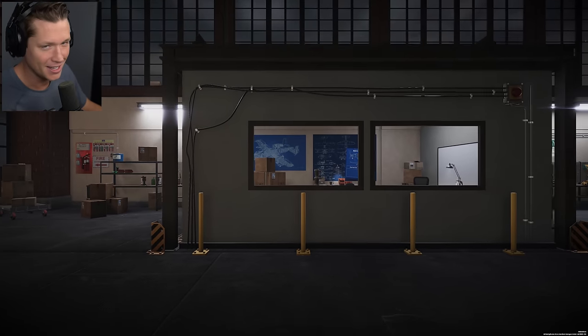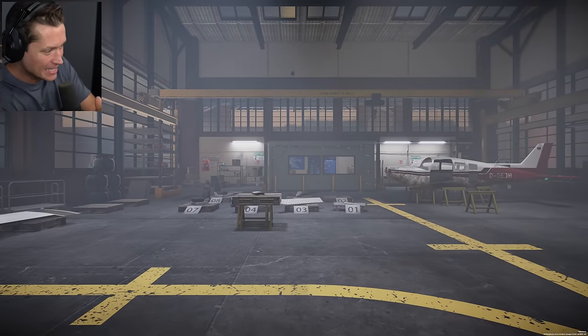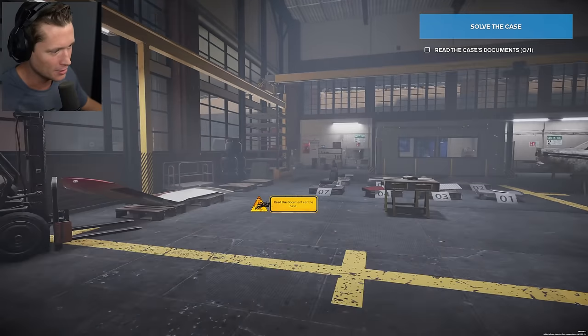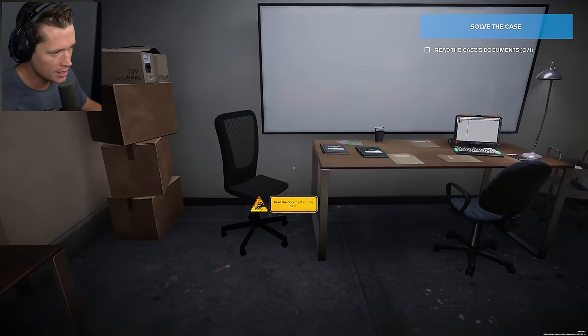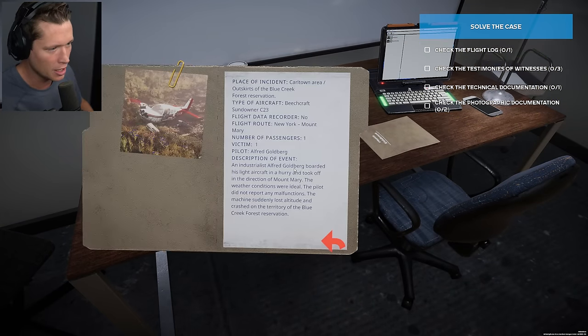Back in the lab — in the warehouse. We've got all the pieces, we have the fuselage, we've got everything we need and now we've got to get to work and figure out what actually happened. So we're going to go into our office over here, take a look at the case documents and the case files. Let's see what we've got going on.